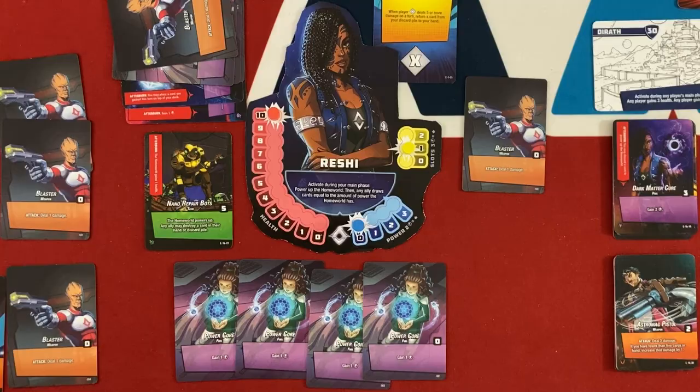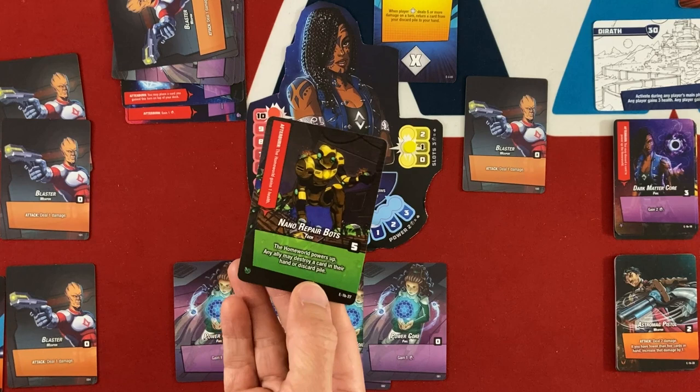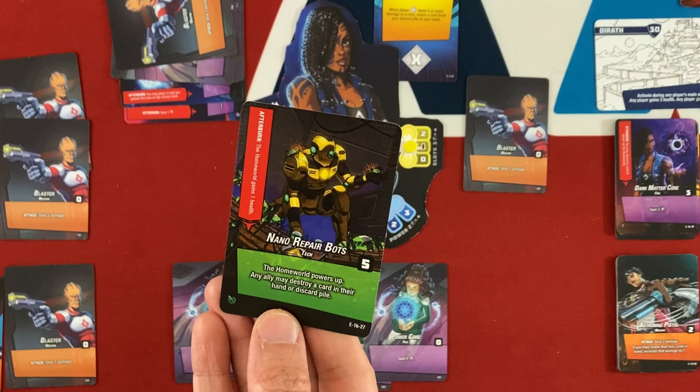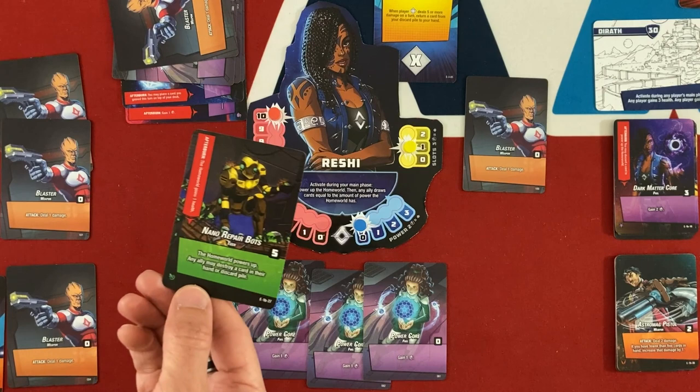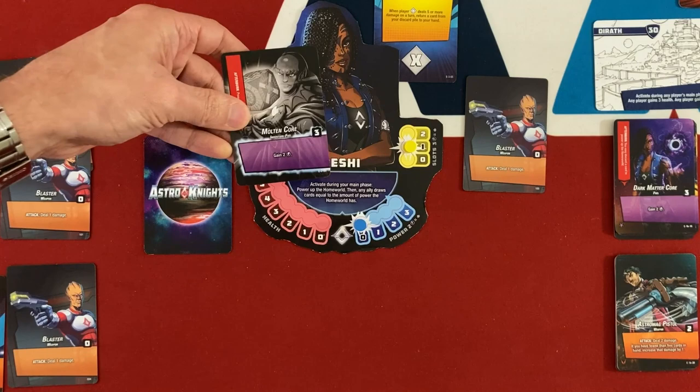Reshi goes all-in on Afterburn and gets Nano Repair Bots: the homeworld powers up, any ally may destroy a card in their hand or discard pile, and the Afterburn heals the homeworld one health per turn it's in the discard. Now the interesting question is whether to put it on top of the deck or not. I decide to make it the first card I draw next time to get it near the top of my deck, and I still want to buy Molten Core soon.